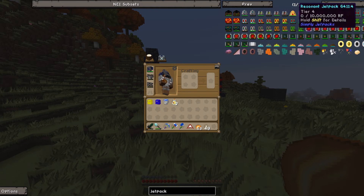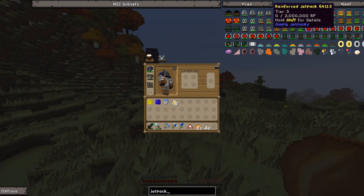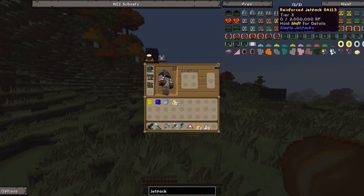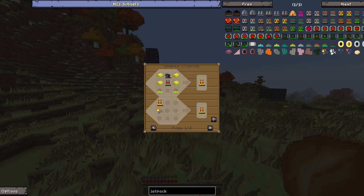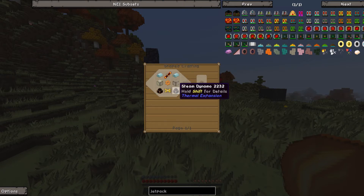I am confused about how many there are. I wanted to make the redstone one, which I'm guessing is the reinforced one, because they do it the same as the energy cells — leadstone, hardened... I don't know why this isn't redstone, and then resonant. But how do we make the reinforced jetpack? First we need to make a hardened jetpack, so we're going to start by making a leadstone jetpack. We need four lead ingots.